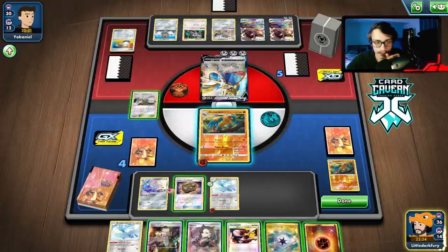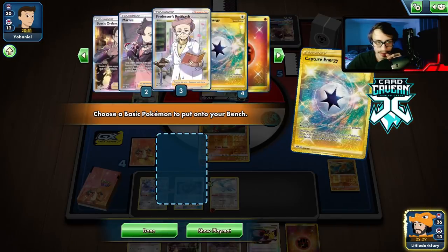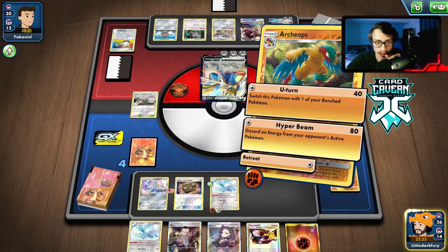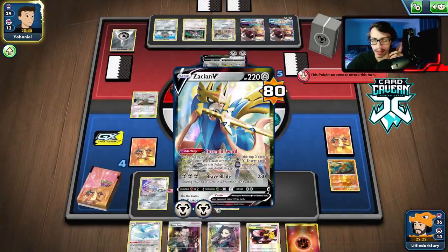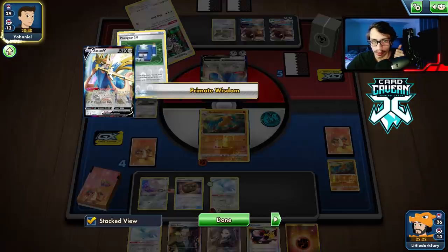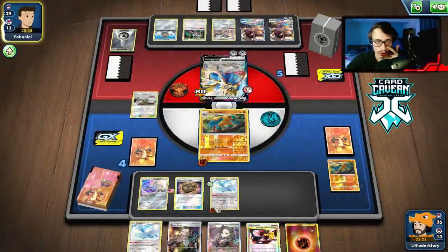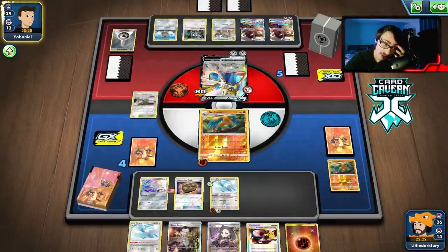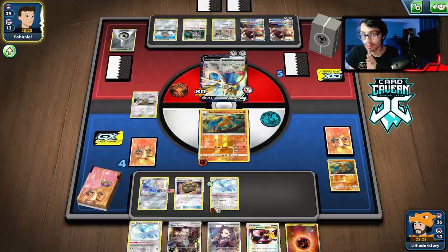We promote Archaeops — we can't go Jirachi. We top deck Cram-o-matic — put that down, fail it, and just attack and hope they don't knock me out again. They need a Berserker and to hard retreat Zacian which is good for us. We'll get a knockout. They have a two-card hand so they need a lot if they want to knock my Archaeops. They can draw two extra cards off Oranguru — they see two extra but get nothing useful. Just attach — all right.